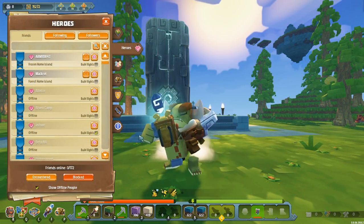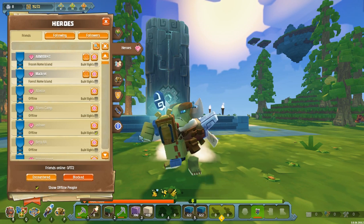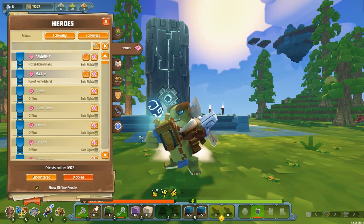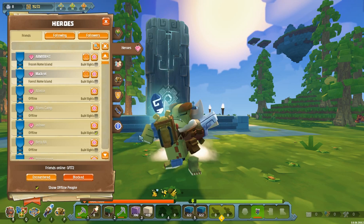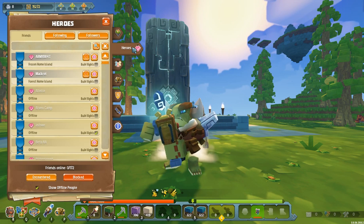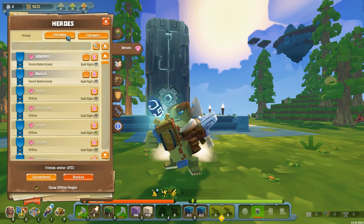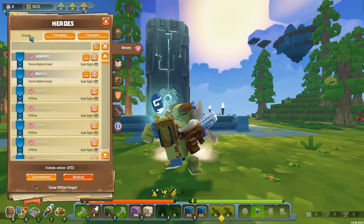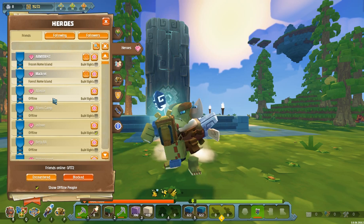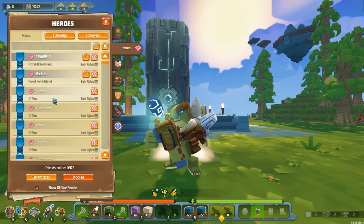The next tab down is actually called the Heroes tab. The Heroes tab is all about friends and other players in the game - that's why I call it the Friends tab, because it was called that in a previous alpha version. When you click on the Heroes tab you see this screen with friends, following, and followers at the top. Friends are people that you have mutually followed and they have more rights and more access to you in the game.